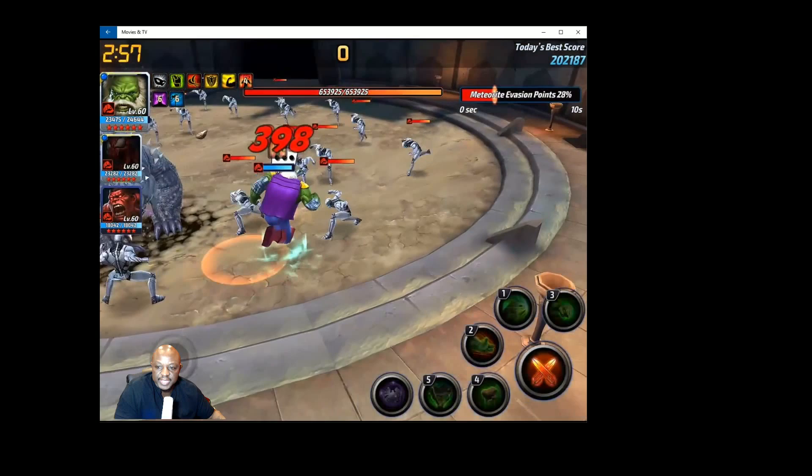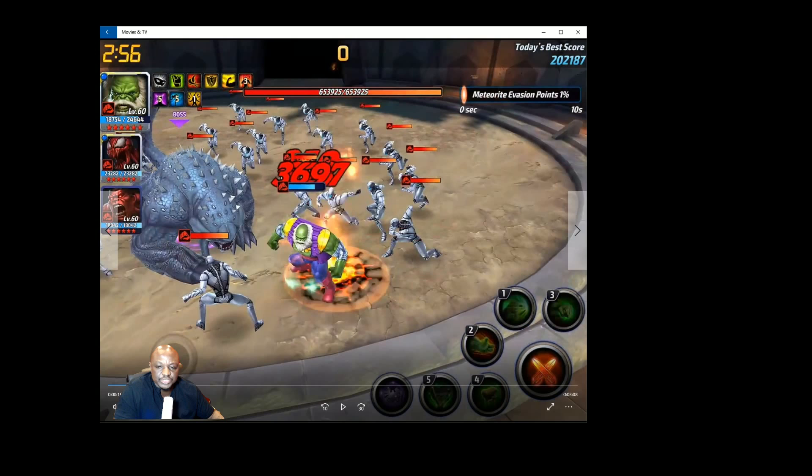When you first start the battle — particularly with Carnage — because if he gets hit by the beast he's going to get stunned. What you always want to do is start this one off with Hulk, kind of do a little circle, and wait for the beast to do his two leaps. Sometimes you can move Hulk closer to the center and the beast will leap just once, and then you can swap Carnage in. You just don't want Carnage to get stunned.